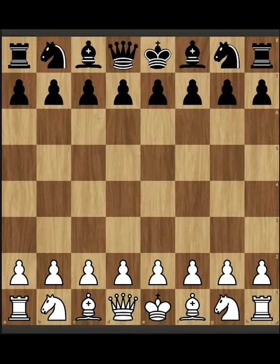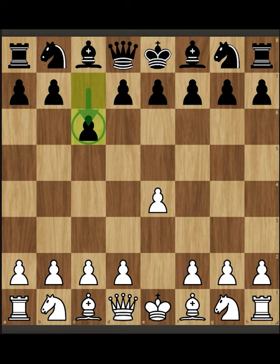If you don't know how to play against the Caro-Kann defense, this is what you can do. After e4, c6, we can play c4, controlling the d5 square two times.